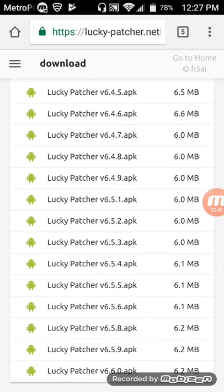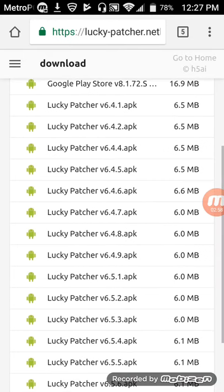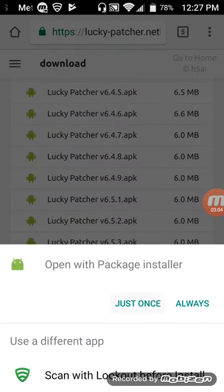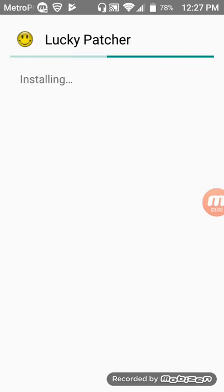You want to go down to the bottom to install the latest version you can get online. Click on Lucky Patcher version 6.6.0 APK. It'll take a little bit to install — not that big of a deal. Once it finishes installing, you want to click on it — just once — and then you want to install it. Once it finishes installing, I'll go ahead and show you guys everything after that.